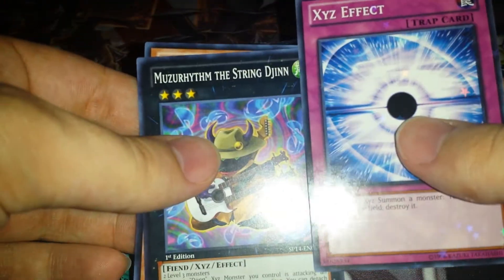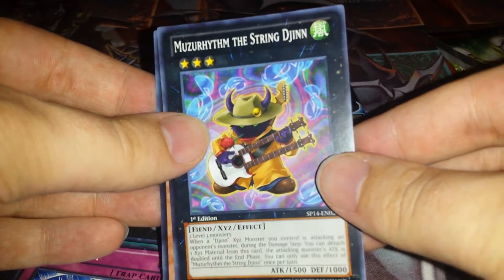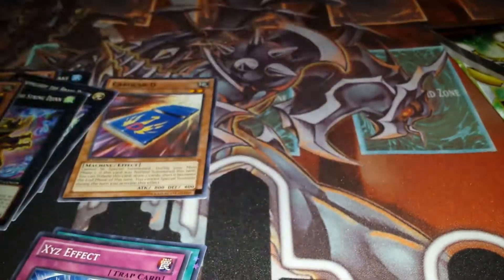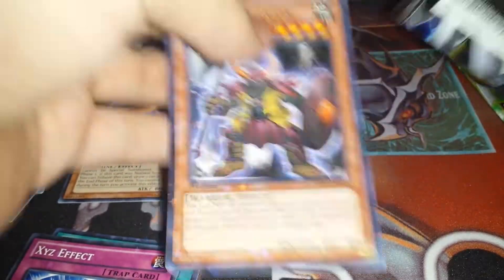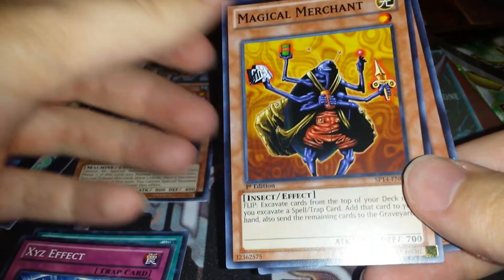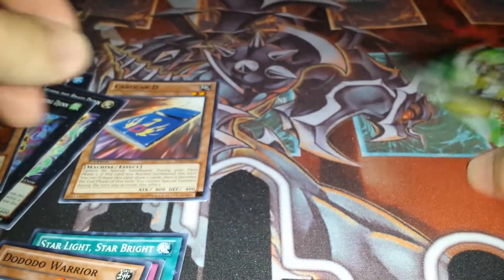XYZ Effect — that is the Star Foil. Mazurum the Stringen — pretty sweet. And then GoGoGo Giant — that's also a cool card. Galactic God likes that series of cards. We got GoGoGo Golem, Magical Merchant — a great card from back in the day — and Dodo Do Warrior. Sweet.